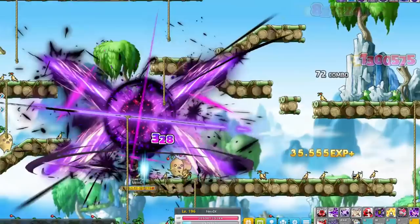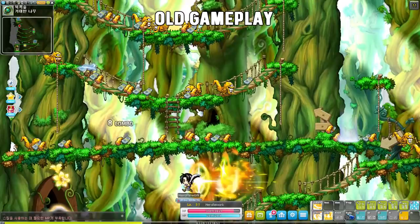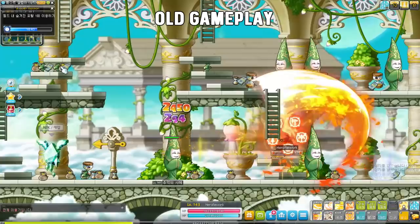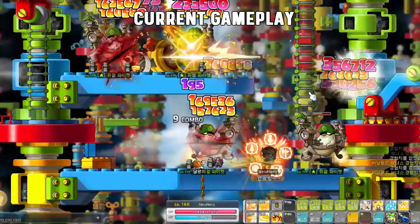Today we are checking out all 3 explorer warrior classes. We are starting off with the Hero class, who last time we checked him out was dashing all over the map and looked really fun - but that was also kind of overpowered. Heroes no longer use any combo orbs, but it also meant they lost some of their final damage buffs when they used World Reaver, that 5th job skill. Since then quite a few balance changes have been made to make up for that lost final damage, so that seems to be mostly back there.